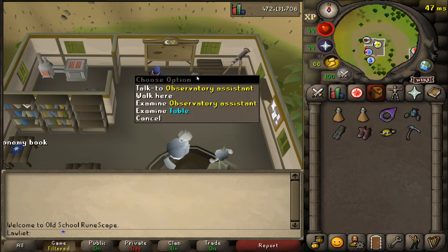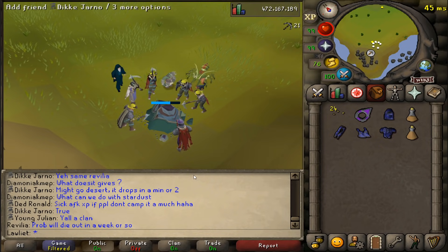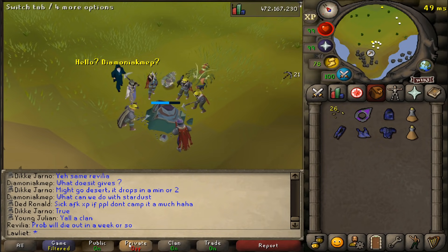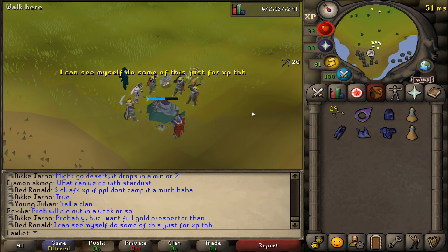It is important to note that this activity is available in free-to-play, but since you don't have access to a player-owned house and a telescope it's going to be a lot more RNG-based. You can try to hunt for them but you won't know when they're dropping, so most of the time if you find one it's just going to be by chance or along your travels.